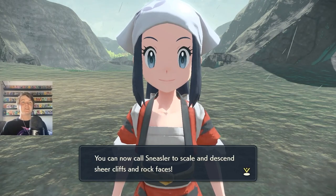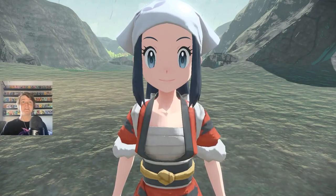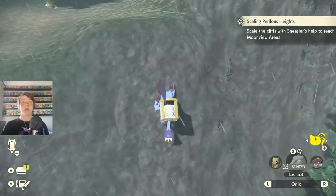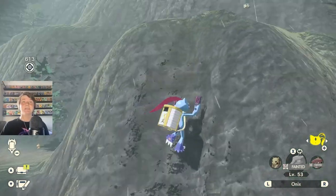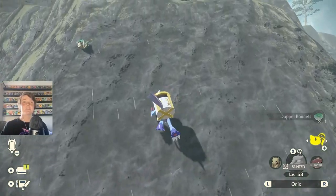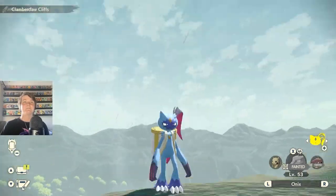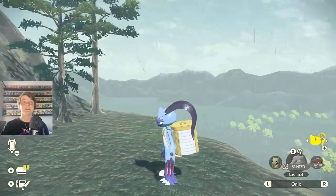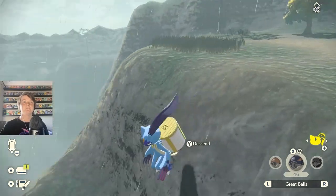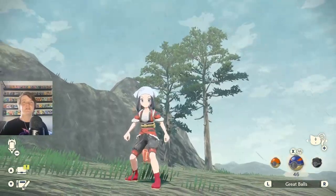This is your final stop. You can now call Sneasler to scale and ascend sheer cliffs! What - the Demon Slayer Tanjiro Nezuko in a bag? How does it work - I gotta do that? What the hell! I know how many times I've said the climbing in this game is terrible - this is why! Because they have a Pokemon that does the climbing and makes it much much easier. I'm literally - you can see my eyes, I cannot fit in. I'm literally just playing as Sneasler.